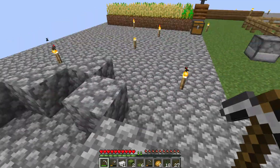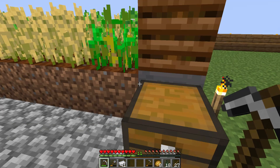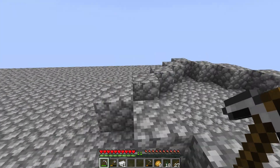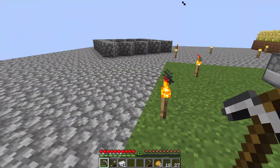And we also get a couple other little odds and ends — like whatever this stuff is. We get azaleas, we get flowering azalea, we get moss carpet, which hopefully will turn into a little bit of bone meal. And then we can repeat the process.